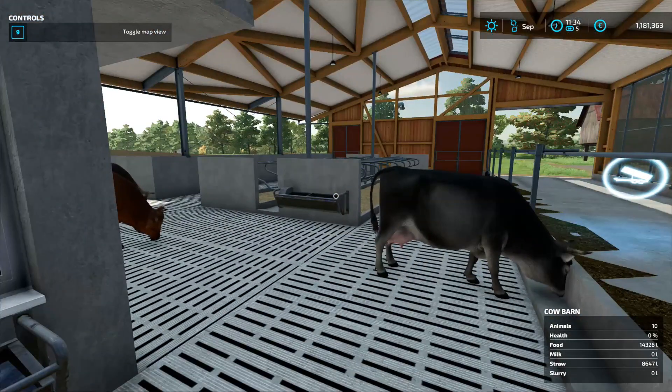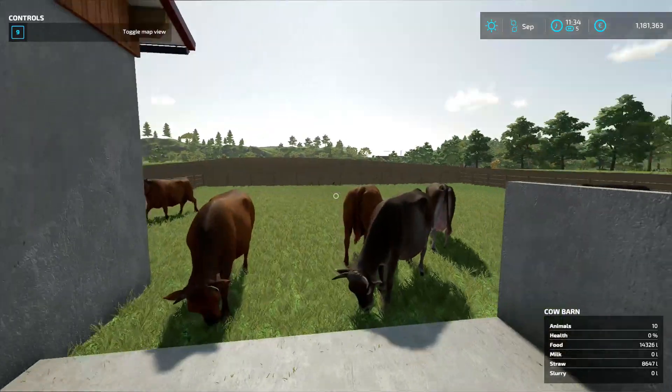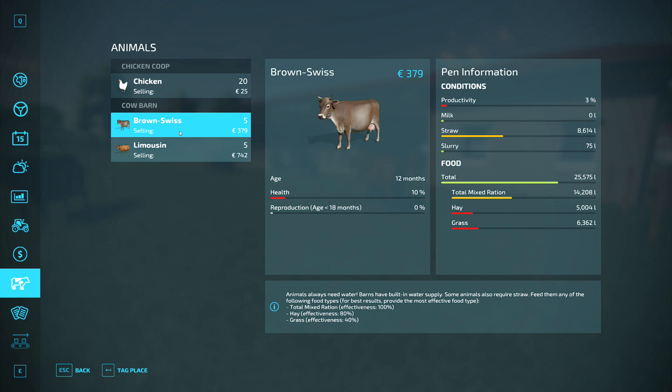You can keep an eye on your cattle in the animal menu. Hit Escape to get into the menu and select the animal tab. There you will find how many animals you have, how much food is available for them and water when they are in a pasture, how healthy they are, and what their production levels are.